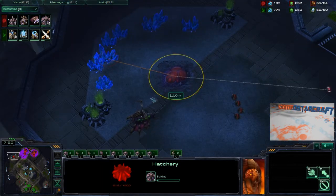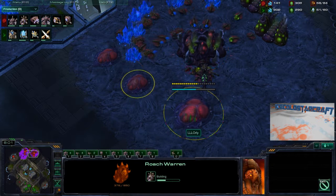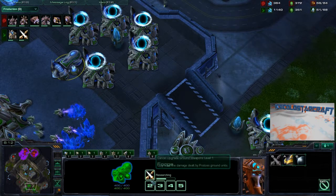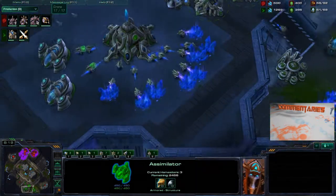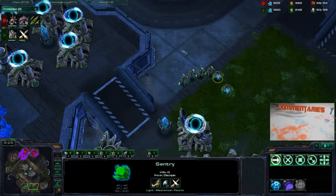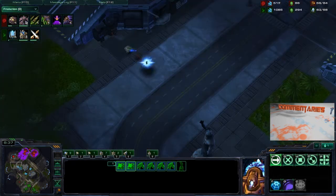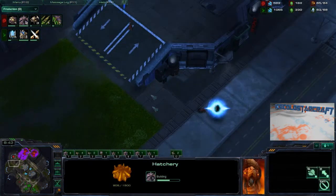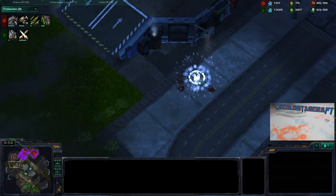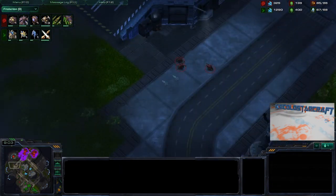He's going for a macro hatchery. As he populates the mineral line he's going to need a fair amount of forces to defend against the five-gate push that will inevitably occur. The forge is researching ground weapons level one and the Protoss has three assimilators, so he's going to be getting more than just zealots - he'll need sentries for force fields. A pylon going up here probably to warp in reinforcements, but the Zerg cancelled it in time. The pesky probe by the hatchery got killed.